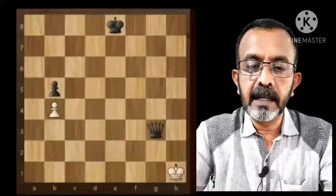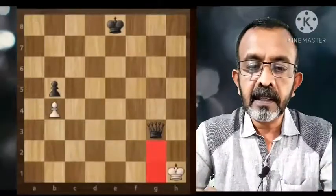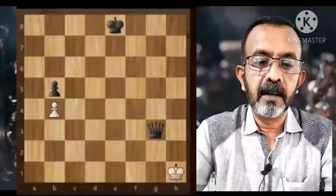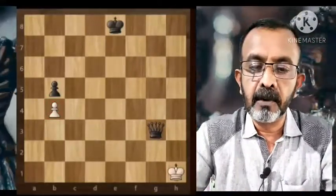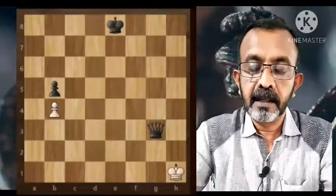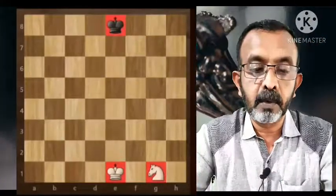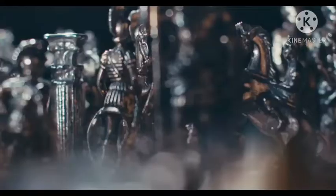Look at this one: when the queen comes to g3, the white king has no further moves. The pawn on b4 cannot move, and the king cannot move to any of the three squares around it because they are all controlled by the queen. That means it's a stalemate — it's a draw.